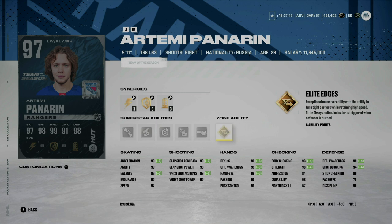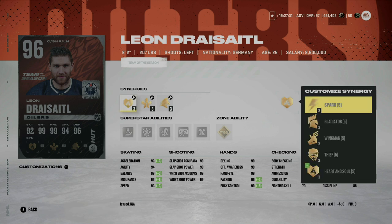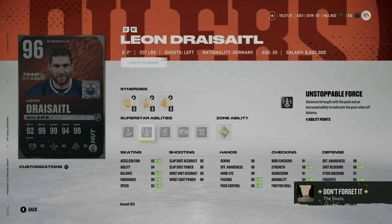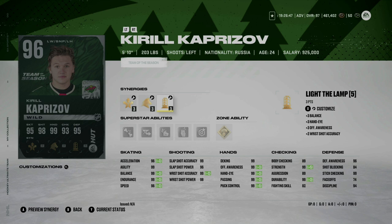Leon Draisaitl gets a Team of the Season card — very well deserved. He has Wingman or Spark which can boost his acceleration to 94 and speed to 92, making him feel a little faster with pretty much 99 everywhere across the board. I'd probably activate Close Quarters and Unstoppable Force. Unfortunately he still has gold Tape-to-Tape, the same as his X Factor card. If you're upgrading continuously, definitely swap out those X Factor cards — it's going to save you a lot of coins.